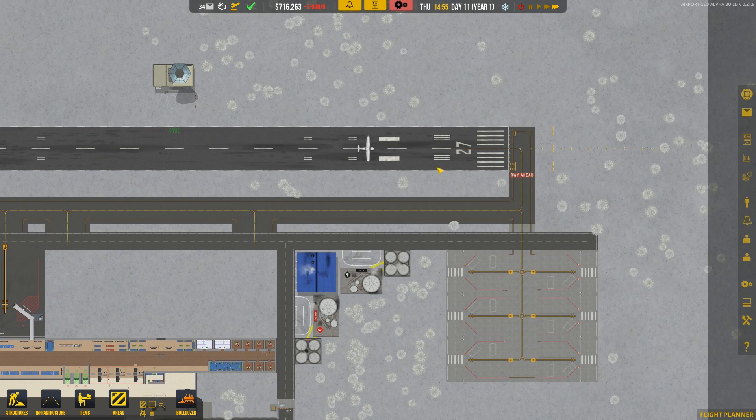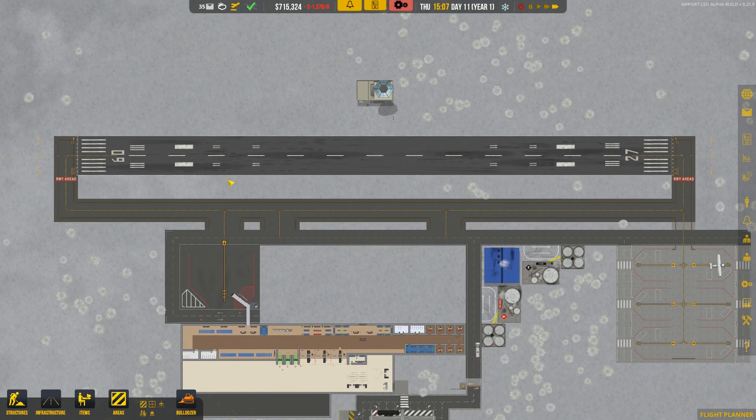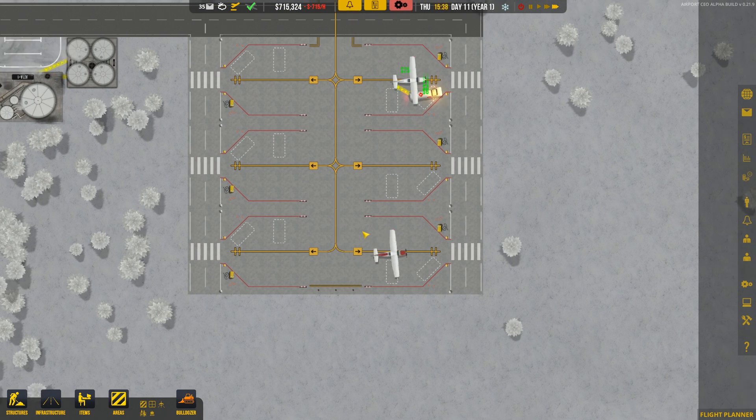We might need to give them — no, they have the runway marker over here, so we should be able to start getting general aviation flights pretty quickly. There we go — general aviation flights are coming in! That guy just landed. The fuel truck immediately went over there, and look — we have another general aviation flight coming in. We should start making some decent cash from these guys.